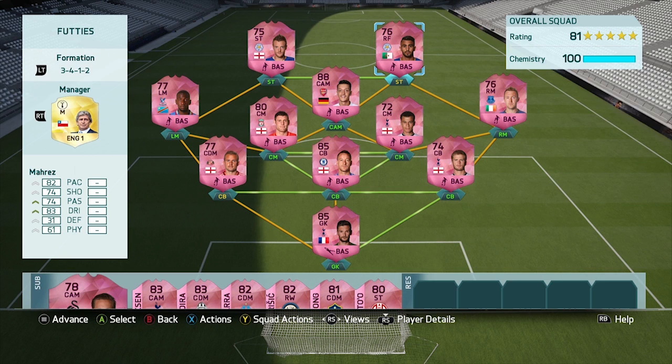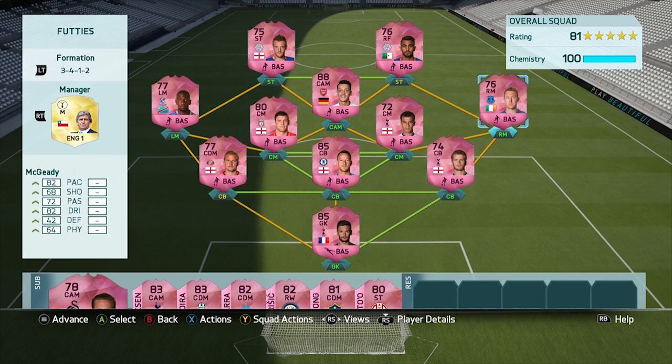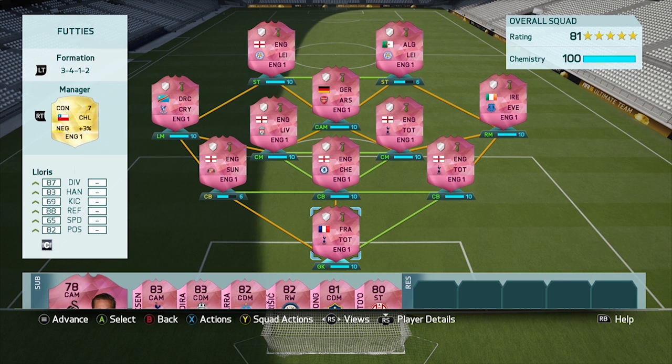So this is the full team: Hugo Lloris, Catamore as the CDM in left centre back, John Terry and Dier. The defence is pretty slow — Catamore with 68 pace, Terry with 34, Dier with 64 — so not the paciest defence but should be very strong nonetheless. In left mid Yannick Balassi, centre mids Milner and Dele Alli, right mid McGeady, CAM Ozil who I got for 80k, and Vardy and Mahrez up front. I've also put Pellegrini in as manager for an extra chem point for Catamore and Mahrez, with Sigurdsson and Eriksen on the bench.